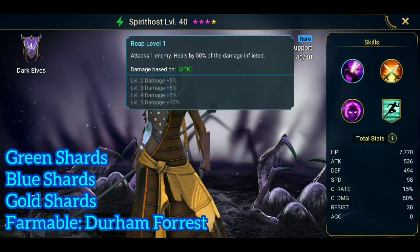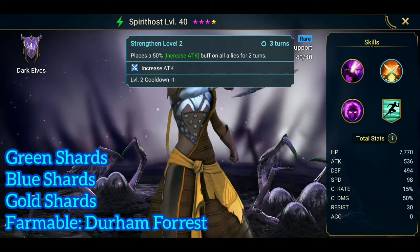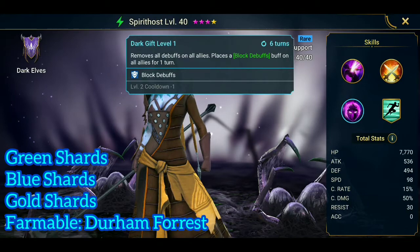Let's have a look at her. That's her heal. Place a 50% increased attack buff on all allies for 2 turns — we will need that. Remove all debuffs on all allies. Place a block debuffs buff on all allies for 1 turn — we also need that.